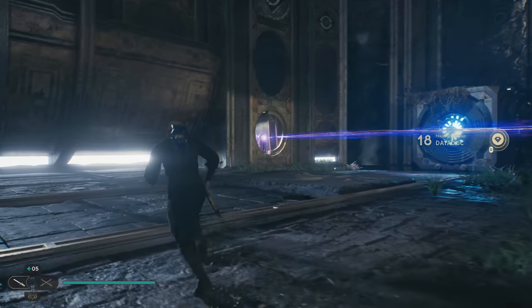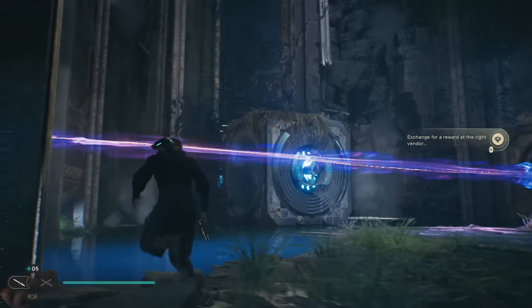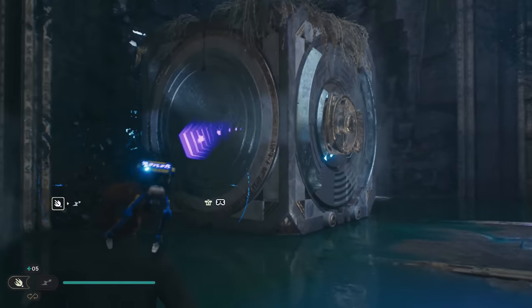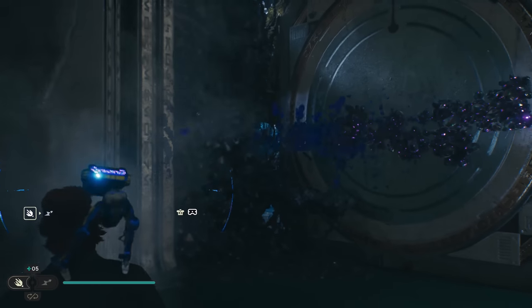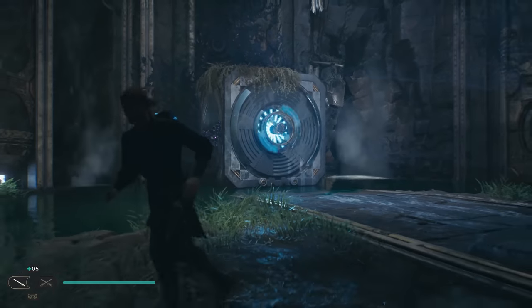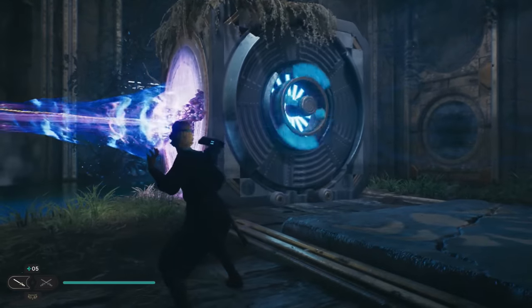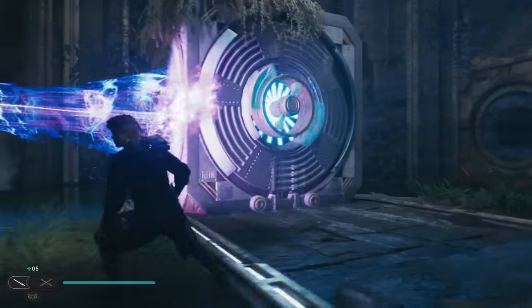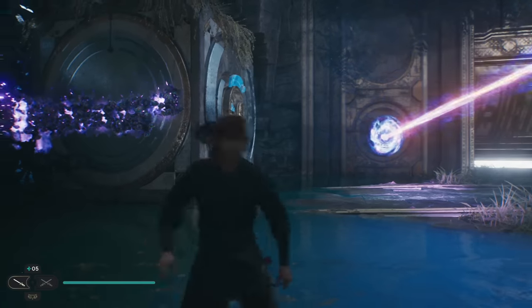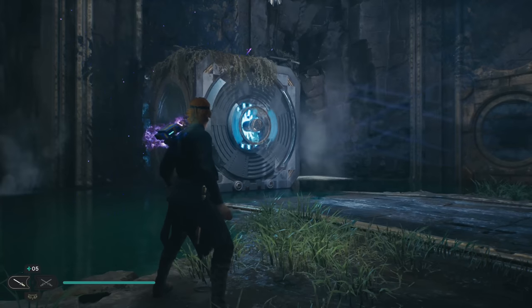The next collectible is actually going to be behind that next block over there — it's going to be a chest. First there's a little barrier, so we're going to use BD-1 to create another explosive bridge and then pull this block out. The laser beam is going to go on and off, so you just have to time it: push, pull, set it on fire, then return it to its original place. After that, pull the block back out again and you can loot the chest.